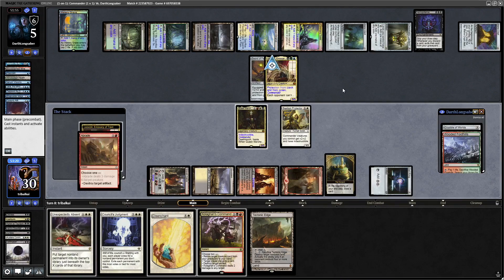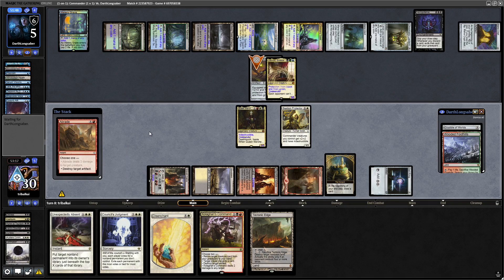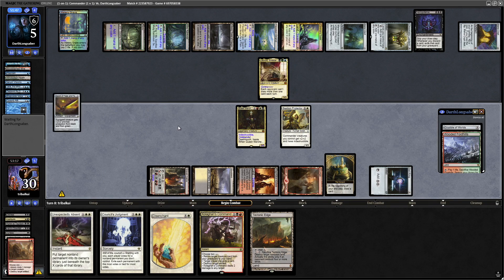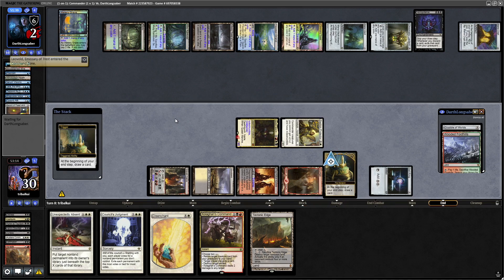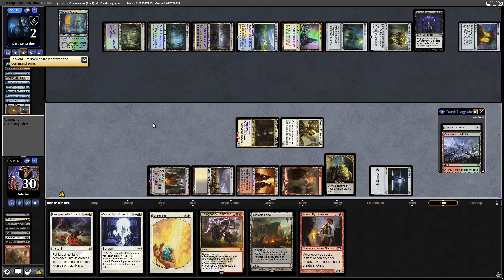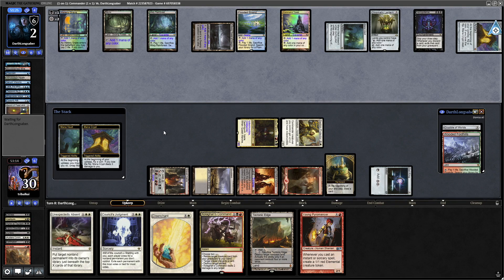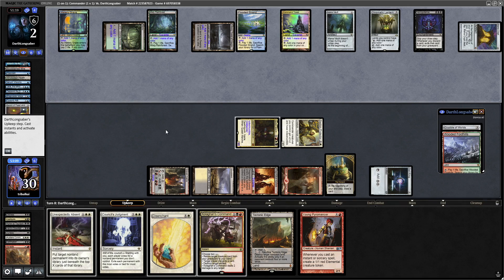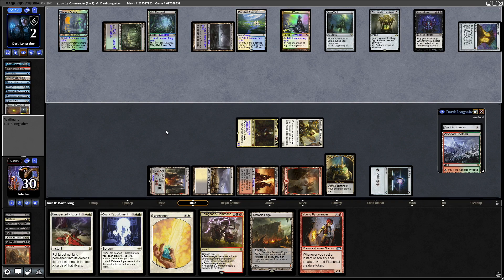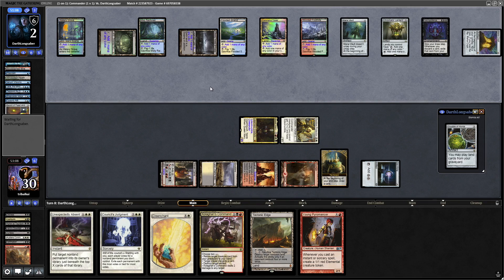We go Braids onto the Sword of Feast and Famine — our opponent will draw, which puts them a step closer to a wheel. But this means we can swing in with Queen Marchesa and forces them to block with Leovold. They go down to two life, and they might want to untap the Mana Vault. They do untap it and win the Mana Crypt flip — because of course Leovold wins that. Our opponent's probably going to play the land we knew about. Might be worth using Tech Edge on the Urborg.